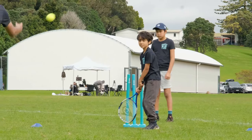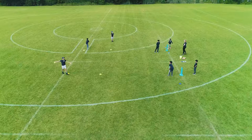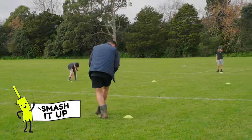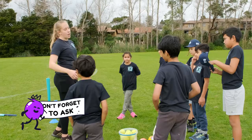Want to make it easier? Try using a larger ball or reducing the distance between the thrower and the batter. And to make it more challenging, you can move the targets further apart, or use your imagination to gamify things — like creating a mission for the Smashies to hit through different gates.